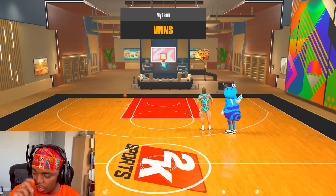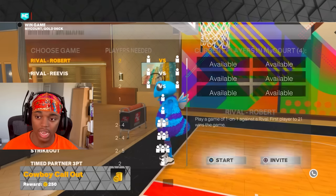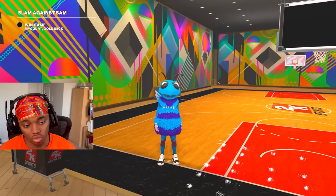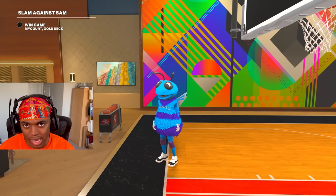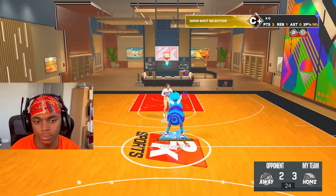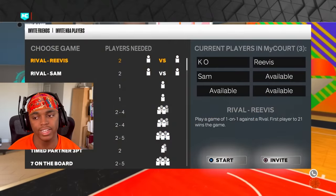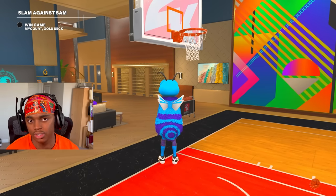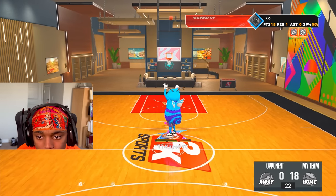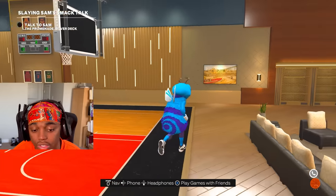We just beat Rodney. Now we're about to play Robert. It says Sam and Revis's quests are completed. Robert is very annoying — he's like a two-way slasher, he has lockdown takeover and contact dunks. He'd be trying to dunk on you and shoot mid-ranges. Just be cautious of that, but it's not hard to beat him. And just like that, we got Robert's game out the way. Now we just have to play Sam and Revis — just do step-backs and hop jumper shots to beat these guys.